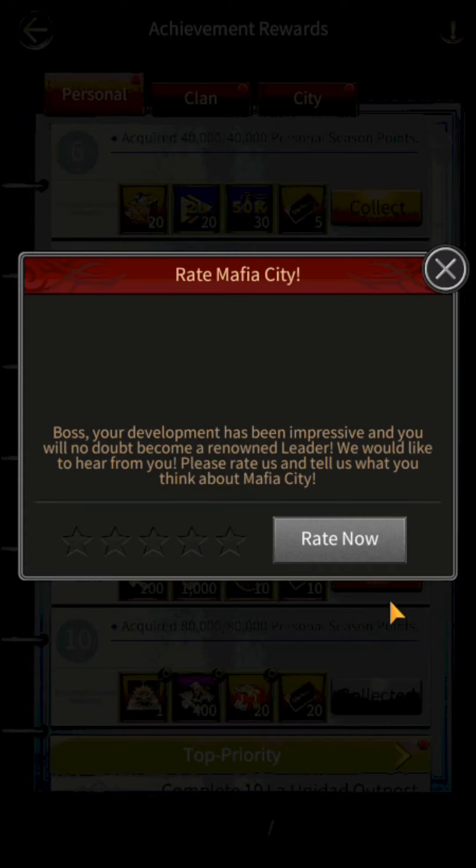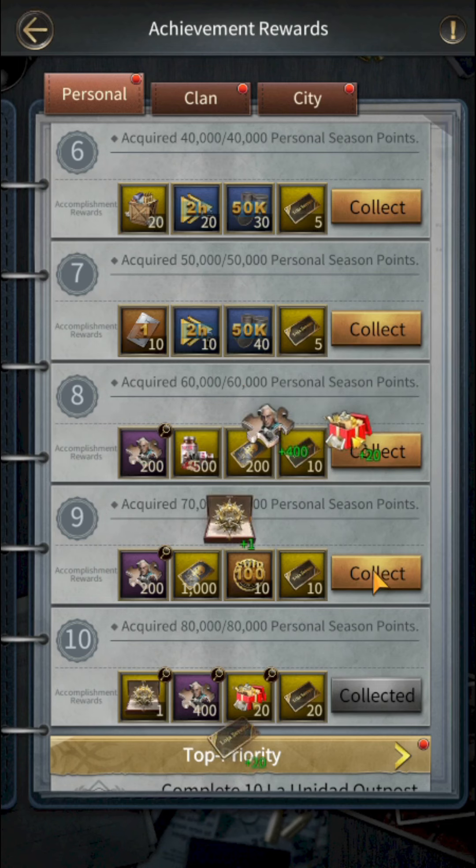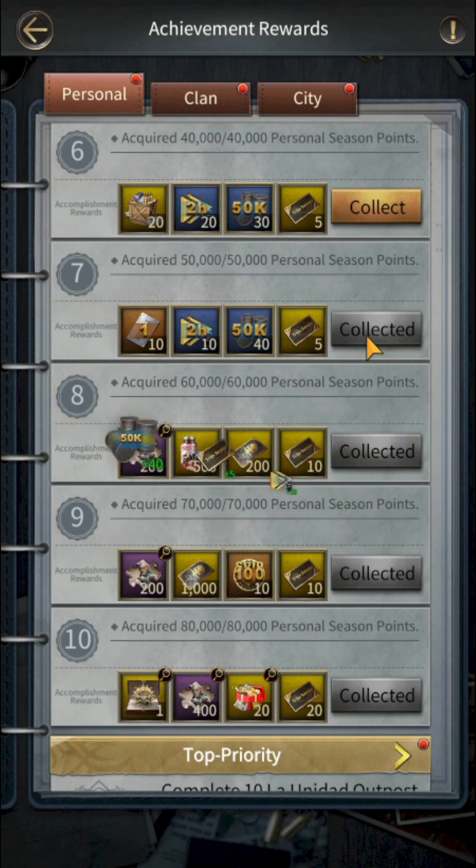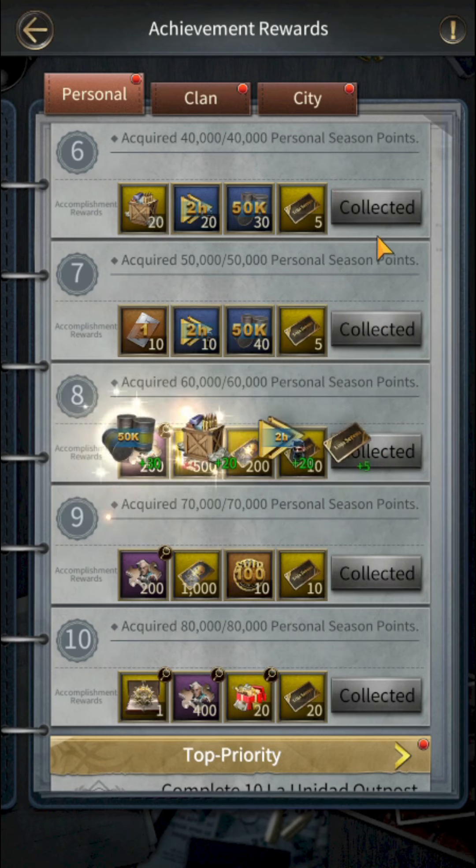You can get 50 golden cards each round in Crude Crisis. So by playing three rounds of the Crude Crisis event you will have a total of 150 golden cards. Use 120 golden cards to buy the one permanent mansion you like most and get your dream permanent mansion for free in Mafia City.